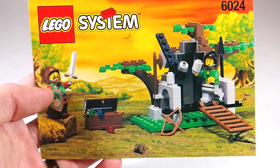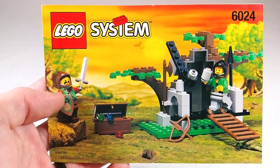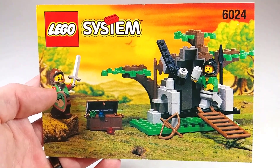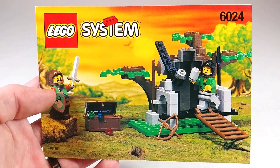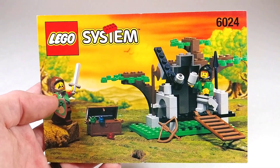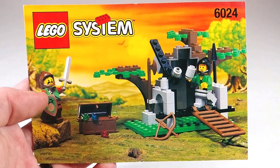This is a review of set 6024 Bandit Ambush from the Dark Forest line. It was released in 1996 and is a small sub-theme that was kind of a continuation of the 1988 to 1990 Forestmen theme from the Classic Castle line.